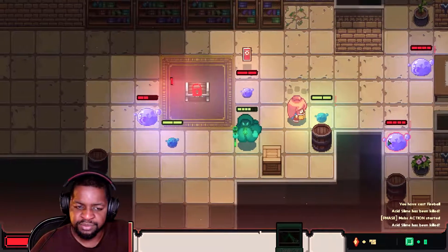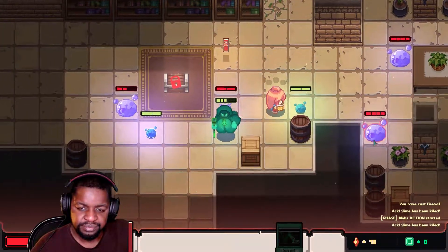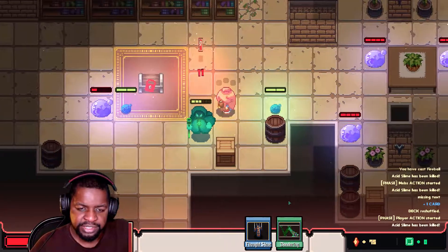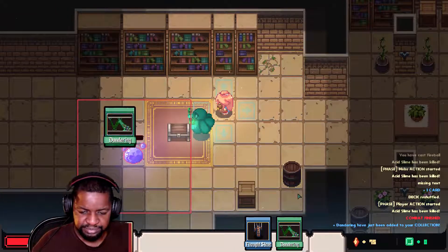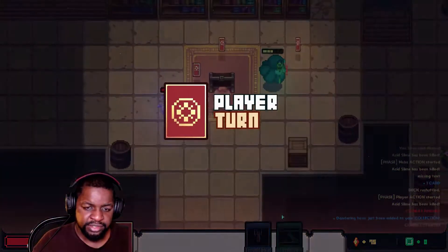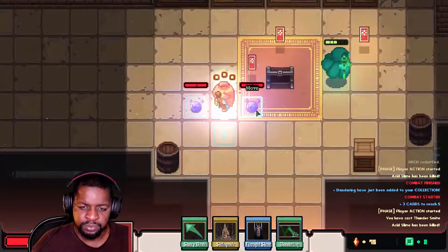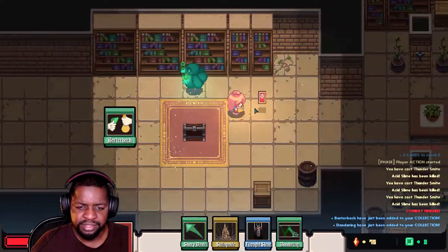Now we're in trouble. Let me just kill this thing first — okay cool. I keep getting more cards just like Slay the Spire. Cards are important — boom, then boom, then boom. Gone just like that. Give me the cards.